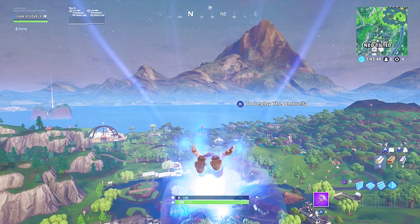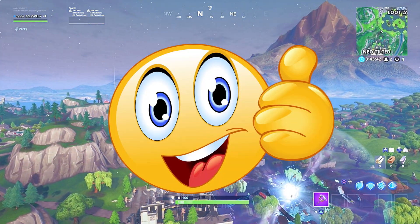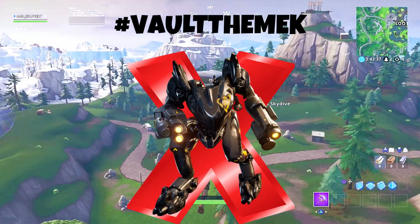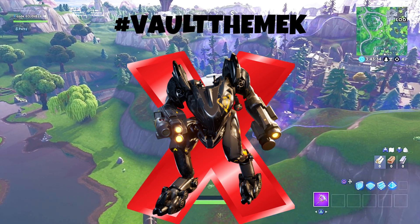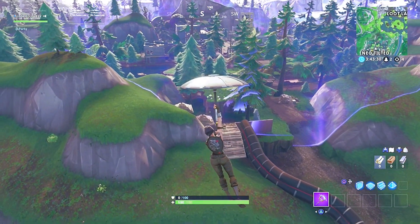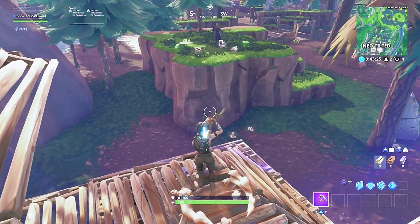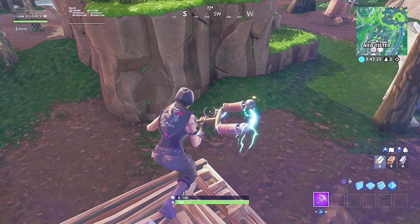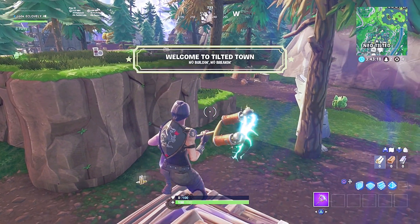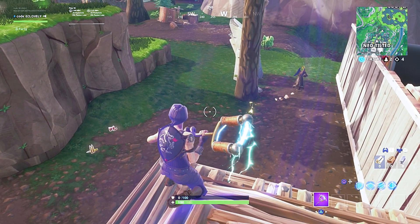We've got a video that's going to play after this if you want to watch me play a 12-kill solo dub. Leave a like, please leave a comment about how stupid this is and that Epic should totally remove it and fix their game. Hashtag vault the mechs — although Anam doesn't want the mechs vaulted. I think they're fairly well balanced, I just wish they'd nerf the rockets. If you know how to take one down, you can take them down pretty easily.